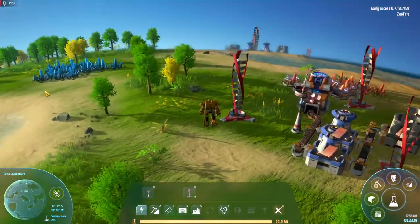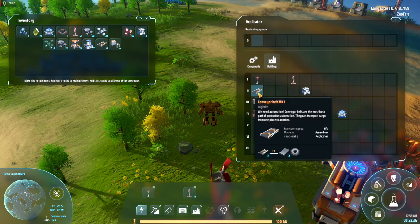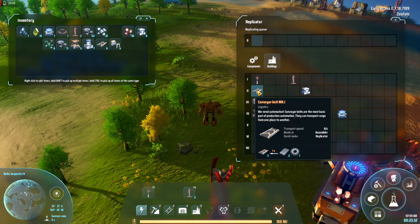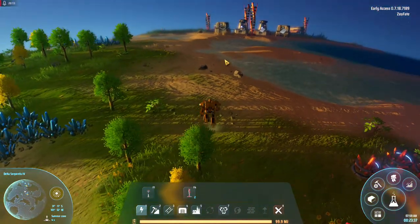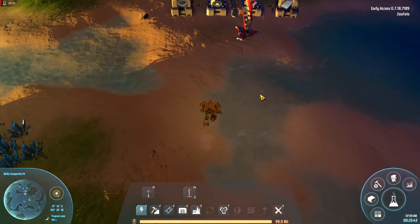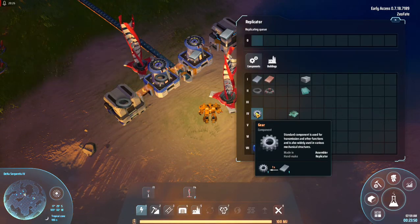So that's going to get us copper sheets. If I'm going to go for manufacturing and get this stuff manufactured, I'm going to need gears. Gears use a metal sheet.